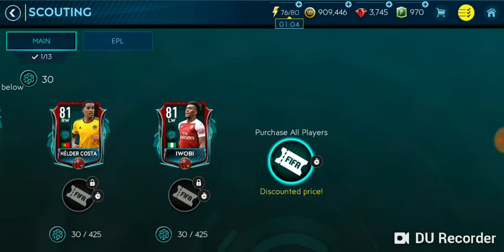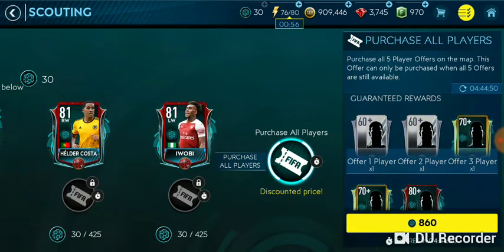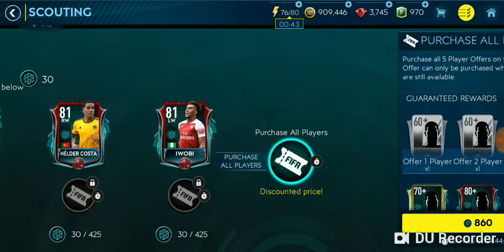You can also change the league depending on whichever you like. There is a discounted price offer of 860 scouting points, but you won't be able to claim this either if you are playing free-to-play, since you'll only be getting around 760 scouting points.